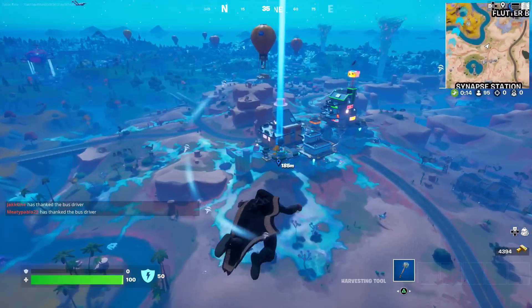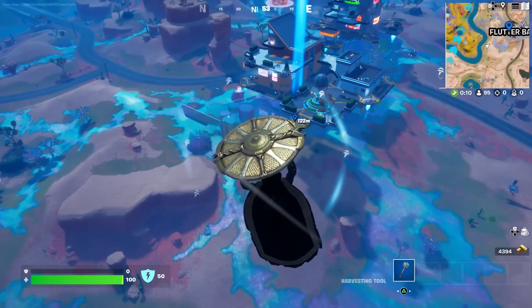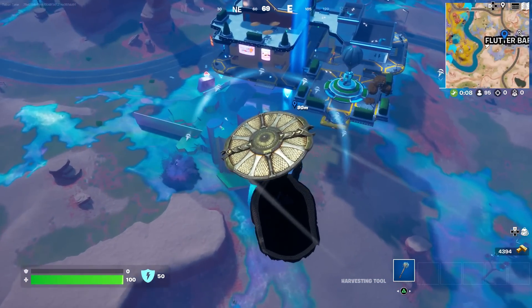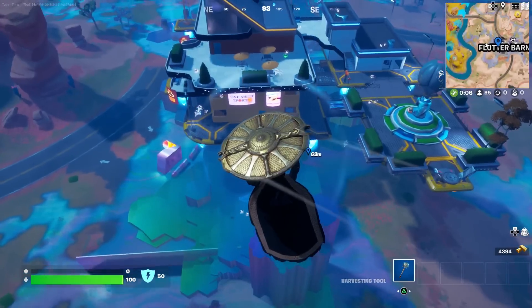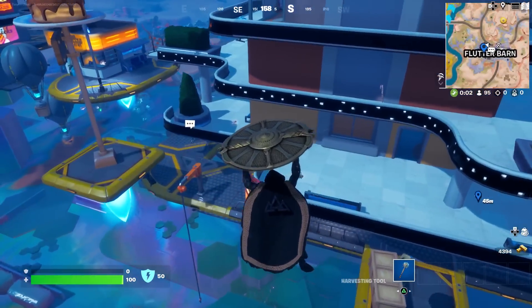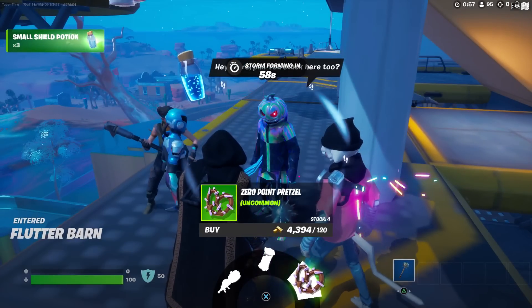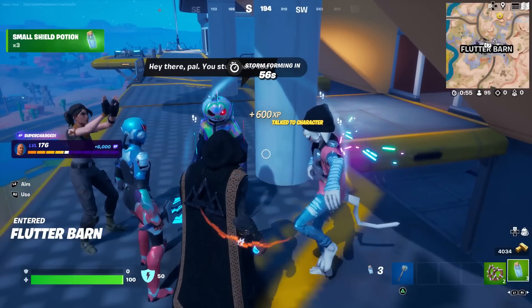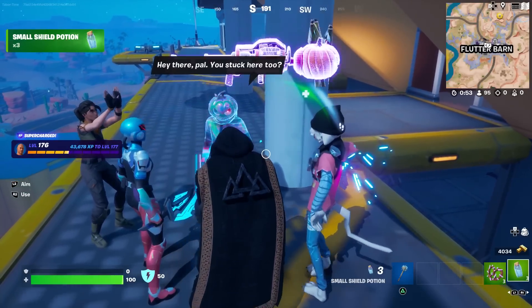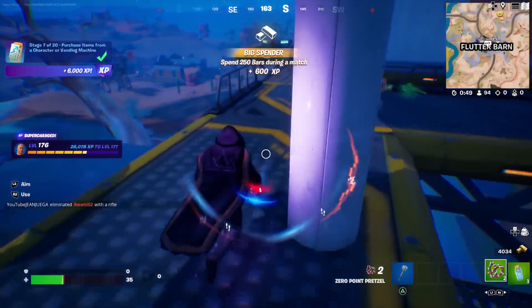I'm assuming he's going to be on the ledge somewhere. That guy's got a better drop than me. Where is he? Almost want to grab a weapon first, but there he is right there. I see him. These guys are being nice — that guy was not so nice.